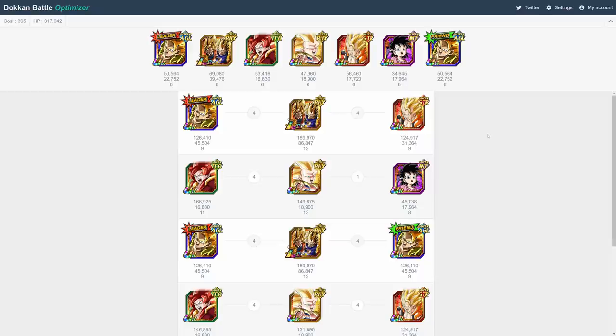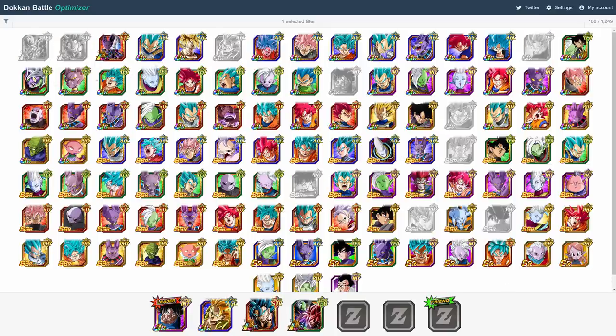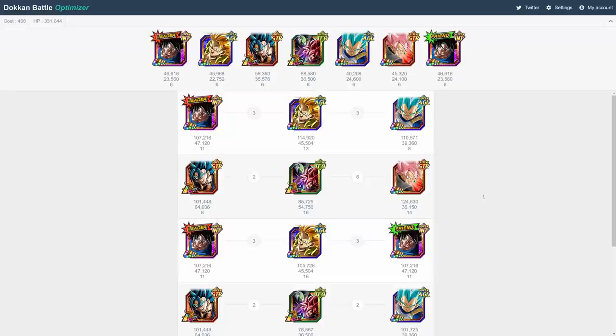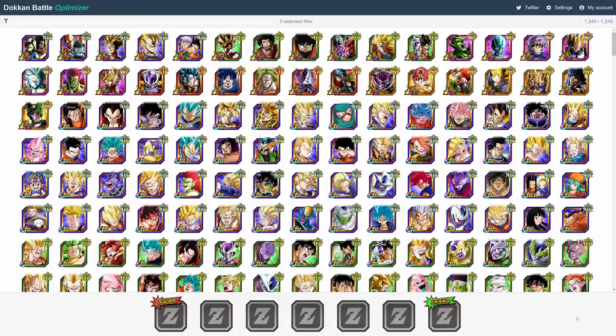So that's all there really is to it for the Dokkan Battle Optimizer. Just play around with different team compositions and rotations until you find the ideal setup for your available units. As another quick example, if I were to build a Realm of Gods team, I might go for a UI Goku lead, AGL Gogeta, LR Vegito Blue, LR Goku Black, SSB Vegeta, and Rosé. I would finish the team, look down the list, and realize that STR Rosé and LR Goku Black are actually insane linking partners, so I would make an effort to keep them together when running the team.